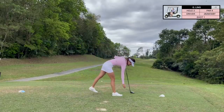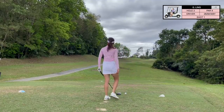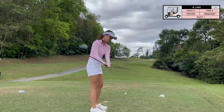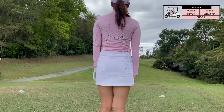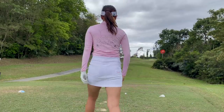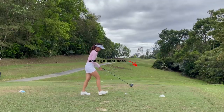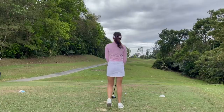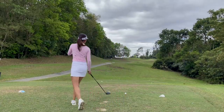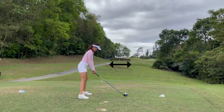Next is hole 2, which contrary to what we just played is a pretty short par 4, but it's not as easy as the distance suggests. At just 308 yards, this is a dogleg right par four. The green is behind the trees and it's a pretty narrow fairway — everything on the right side kicks down that slope and it's quite a carry. You need to keep it down the left side to stay on the fairway, which is actually very small on this hole.